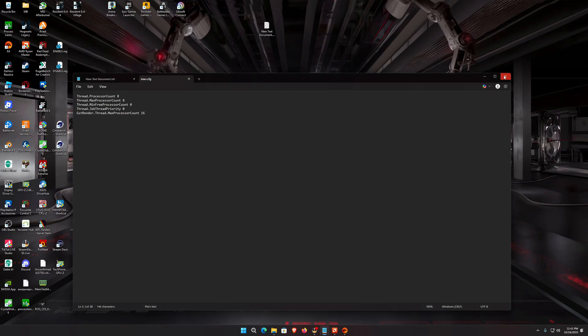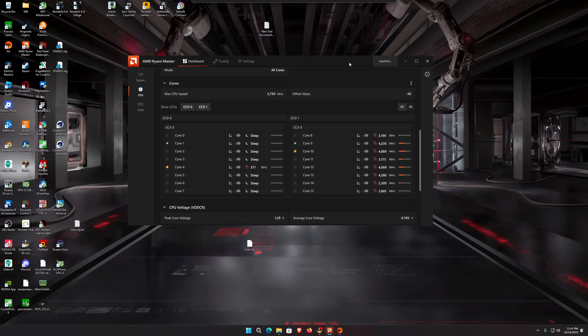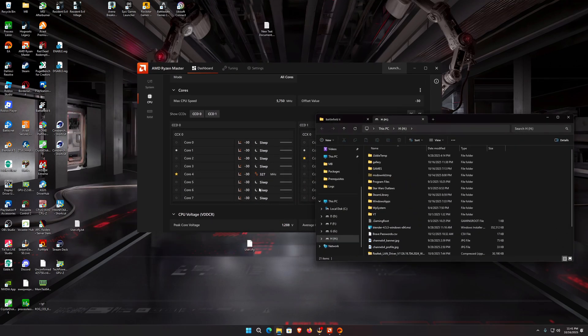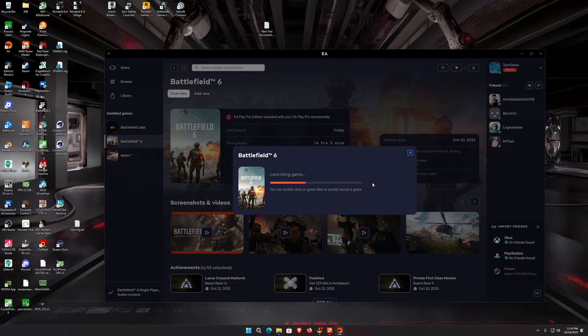We already have it since I've already done this. Now you have to find your directory where the game is installed. I have mine installed on a separate M.2. You'll just have to find your Battlefield 6 folder — it's either going to be in your Steam folder or installed through EA. Mine's in Games, so Battlefield 6. Take the config file we just created and drag and drop it right into that folder.